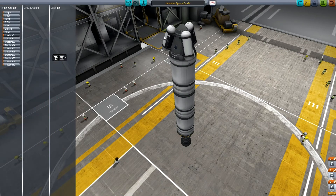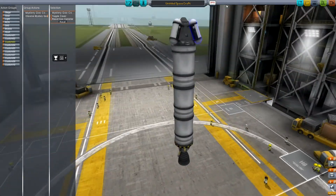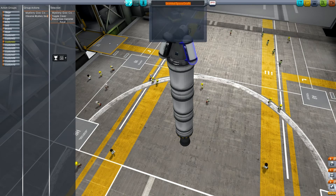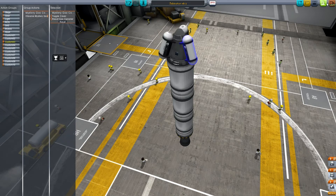Now I can actually go ahead and put these on separate buttons — observe mystery goo, and then observe mystery goo. So the rocket down here is the staging. The rocket starts, we go up, and then once we're out of fuel we decouple from the rocket and then we turn on the parachute. We'll call it the Jebinator Mark One. Gotta love the Jebinator. Now we wait for the scene to load.